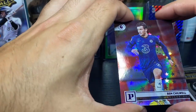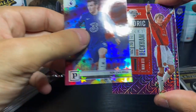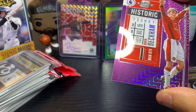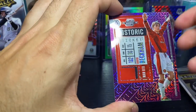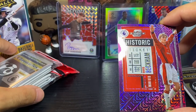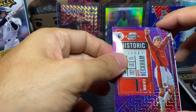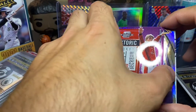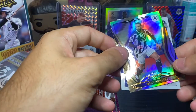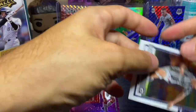Card number two: Ben Chilwell, Chelsea — cool one there. And here we go — Contenders Optic, I believe this is a Mojo of David Beckham. If there's a guy to pull, you can't go wrong with a legend, so we will take that. I don't know if it's a guaranteed in every pack or not, but if it's not then maybe this is a better pull than I thought. Mojo of David Beckham — not numbered but that's a sweet one.